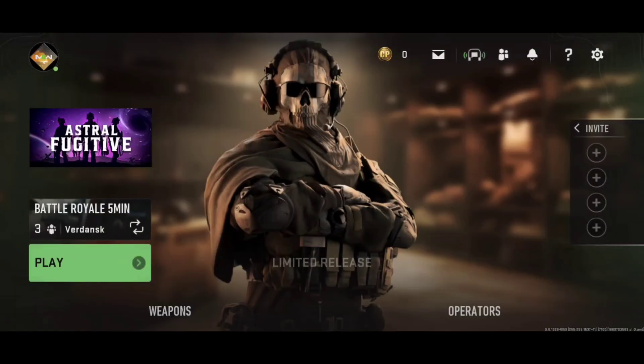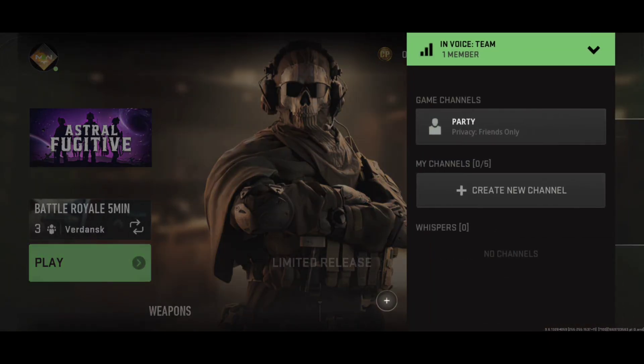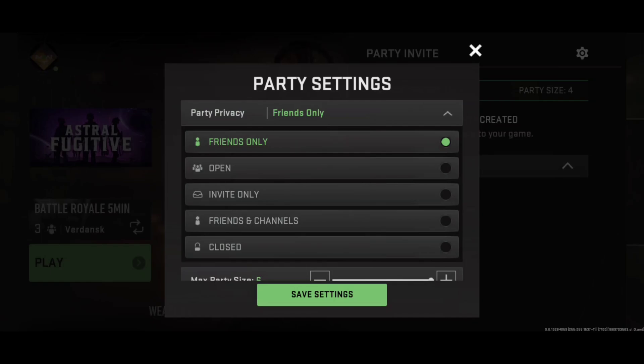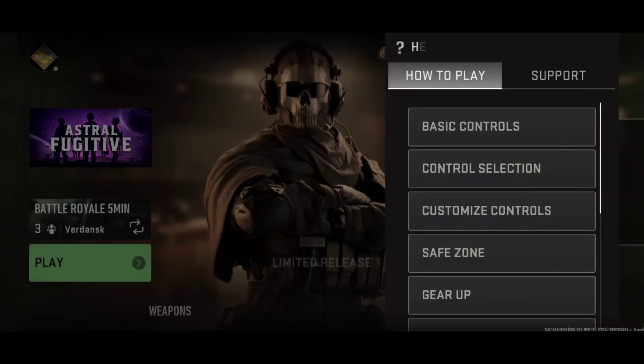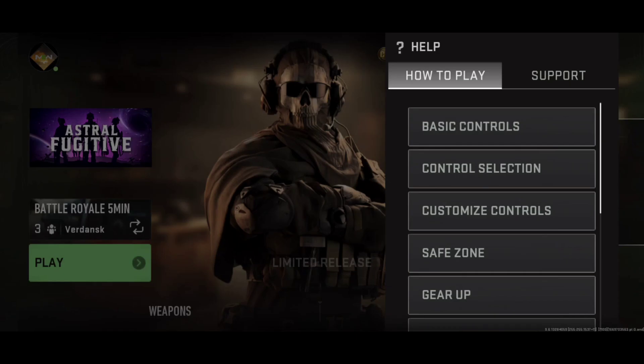After the modes, we have the store for CP, then the mail section. There is a proximity chat feature where you can connect with members you're playing with, and it allows different kinds of customization. There's also a Help and Support section that tells you how to play, with a request section, basic controls, and customization guides — mainly useful for beginners.